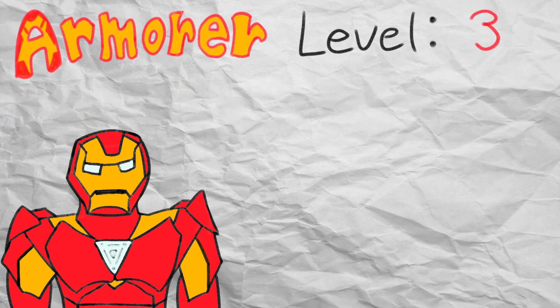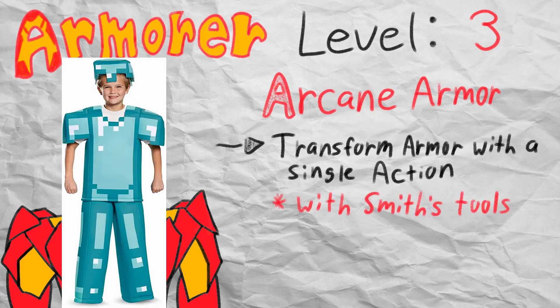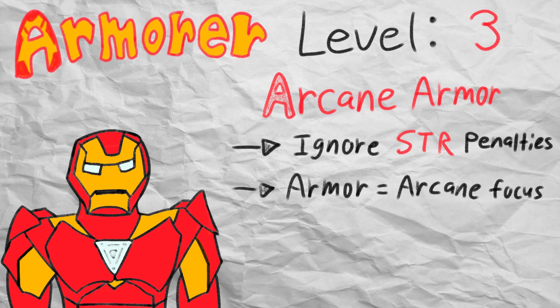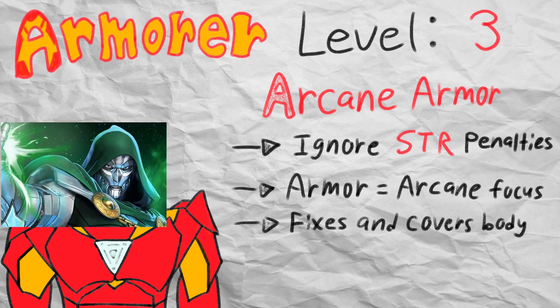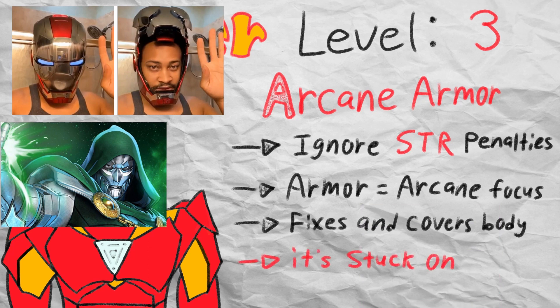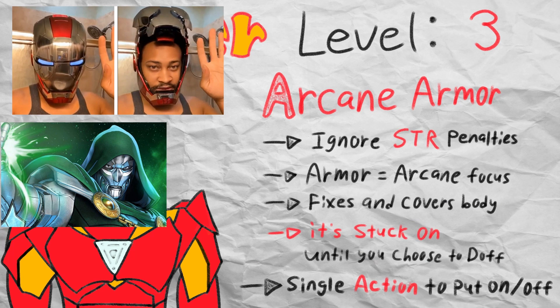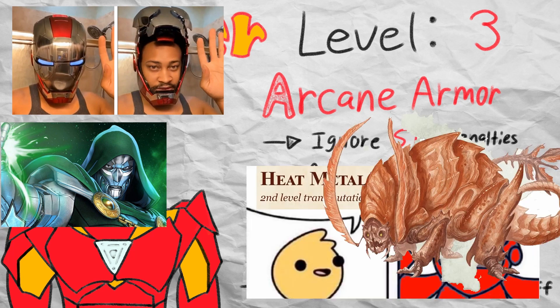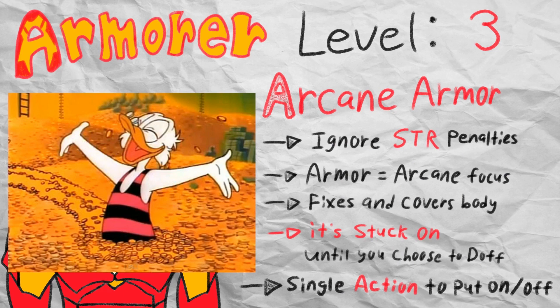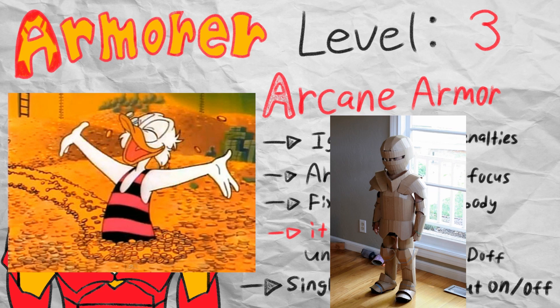Now that the subclass spells are finished, we can go over the hallmark ability of the armorer, which is their super sparkly arcane armor. With a single action you can transform your suit of armor into something truly formidable, as it is now a conduit of your magical energies. Arcane armor allows the user to ignore the strength requirements and penalties of heavier armor types, meaning you can dump your strength stat if you so desire. Your new magic power armor also lets you use the armor itself as your primary spellcasting focus, meaning you don't need to hold your artisan's tools when casting spells with a material component. The arcane armor also covers your entire body with a retractable helmet and can replace any missing limbs. The armor cannot be forcefully taken away from you against your will, and you can quickly take it off or put it on with a single action — which can be useful if someone casts heat metal on your armor or if you're fighting rust monsters. That said, armor gets pretty expensive in D&D, especially full plate armor, which costs 1,500 gold pieces, so you better be a savvy shopper or an expert thief.